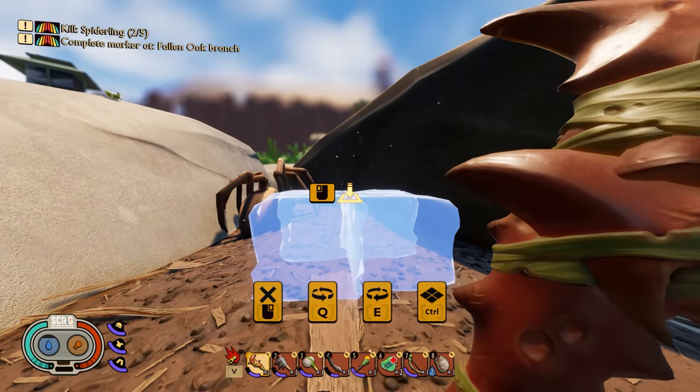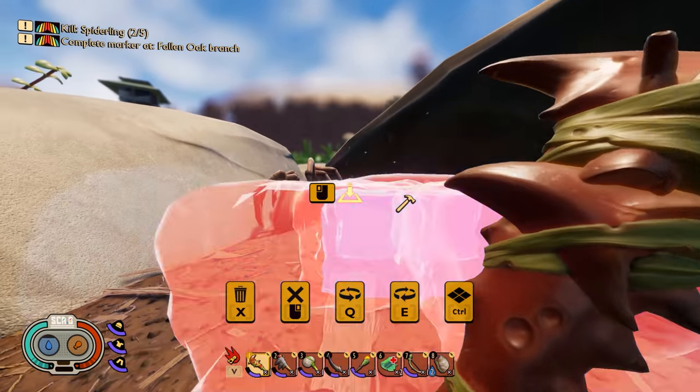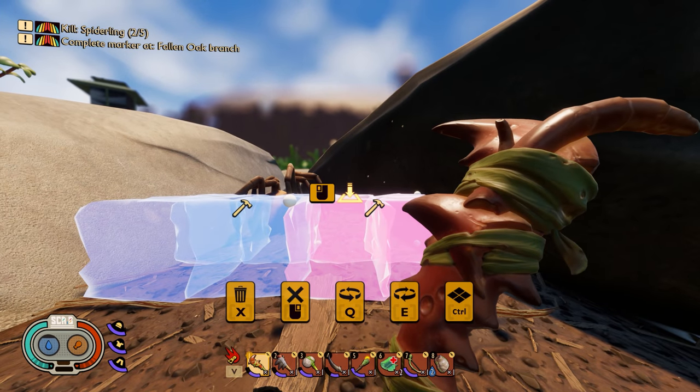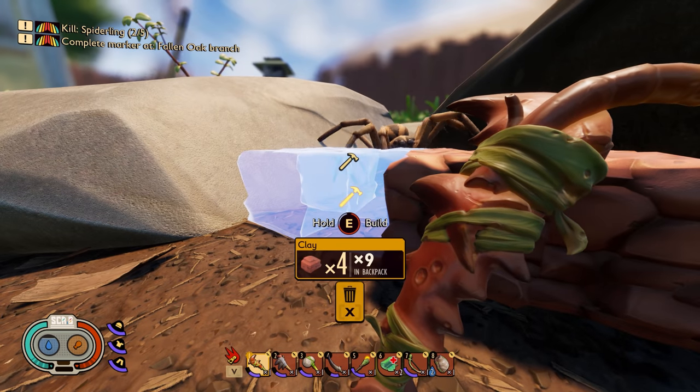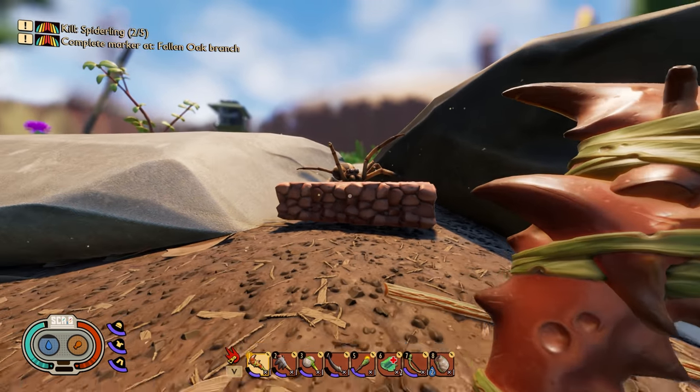Now in this instance, it didn't work for me. I completed the one on the right instead of the one on the left first — I don't know if that affected things, or it's just the way I was standing, but he managed to run around. So make sure you save before you do this.